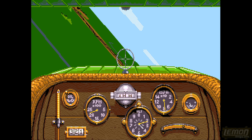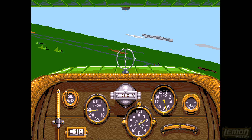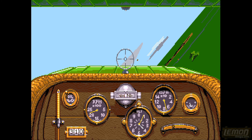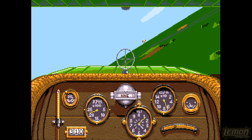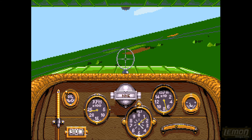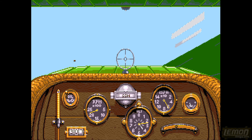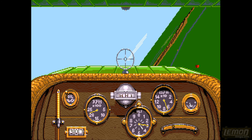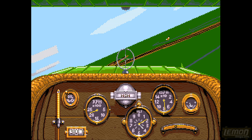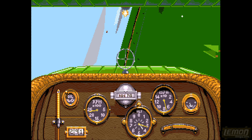If the enemy ducks below the horizon it's best not to follow them. Diving gains speed but loses altitude, making you vulnerable. If you can maintain around 4,000 feet the enemies have to fly up to you. There will be various ground guns, convoys, enemy balloons, and enemy aircraft dotted around - all of which you can shoot down for more prestige.